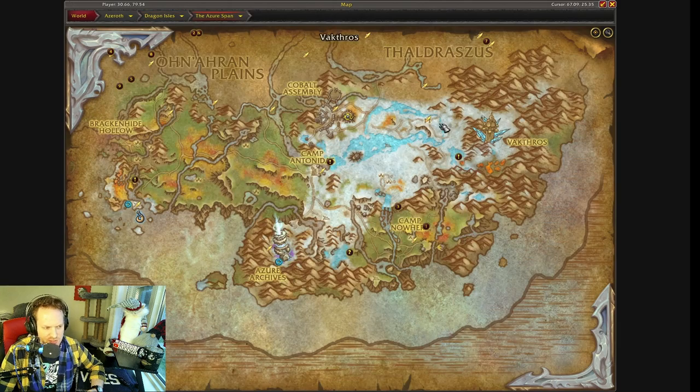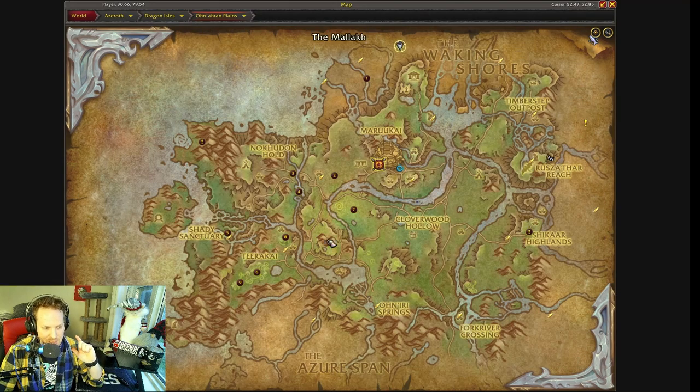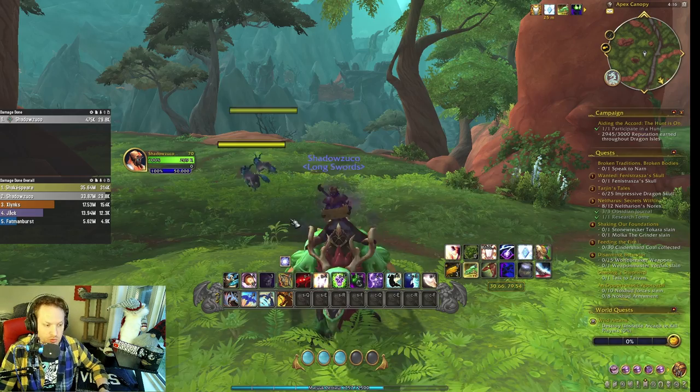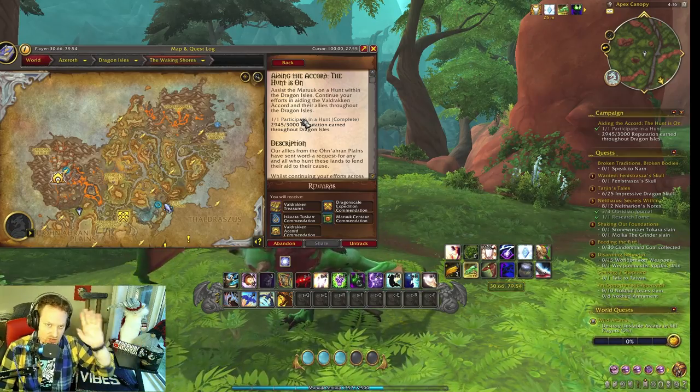I'm going to start with the Cobalt Assembly. There's some cool rep and a little talent tree associated with the Cobalt Assembly. There's also the Ailing Camp down in the Inaraam Plains, and then there's the Dragonbane Keep, which I'm at right now — a bunch of events and rares to kill over there, plus the weekly quest for loot and rep. I'm going to talk about all those things in this video, so buckle up.